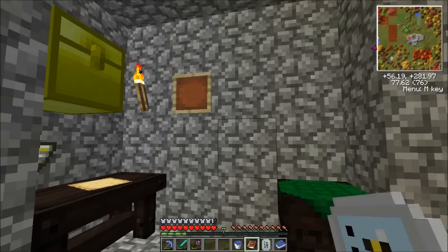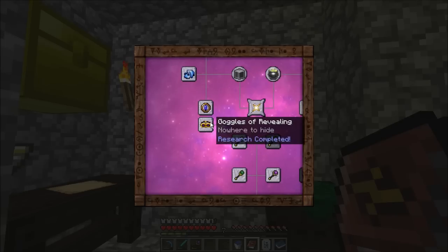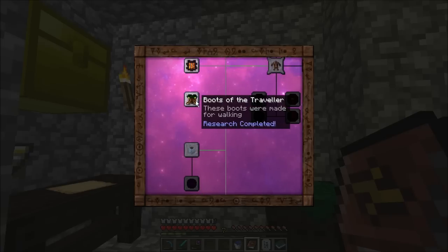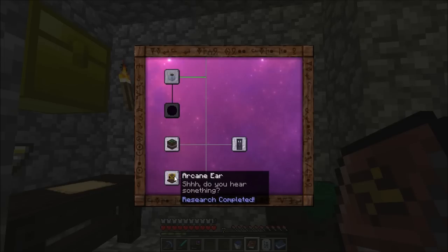Let's check out what we've done. For some reason my achievements keep getting reset. I have learned the Goggles of Revealing — I think I learned that on the last episode I recorded. I've also learned the Wand of Lightning, the Wand of Excavation, and the Wand of Equal Trade. I did also learn the Boots of the Traveler, the Arcane Levitator, Warded Stone and Doors, and this Arcane Ear thing, which is probably the most annoying research in the world because it requires the element of Sonus — sound — which you can only get out of records.